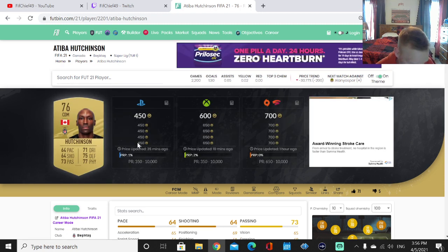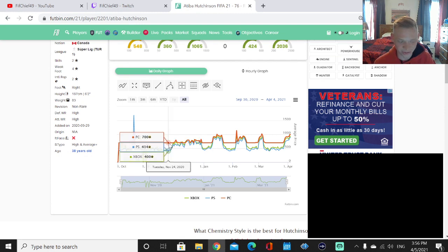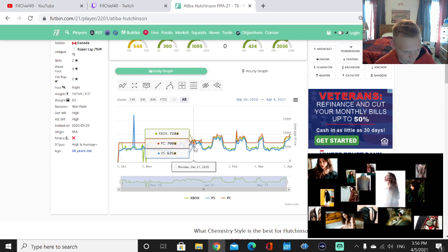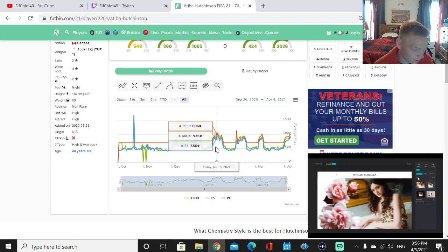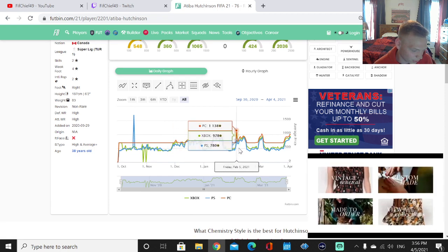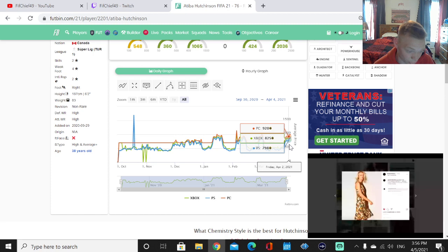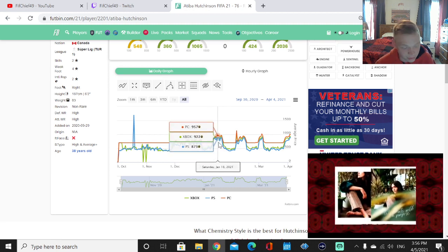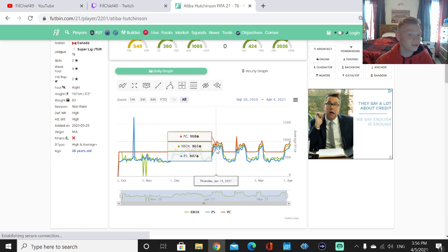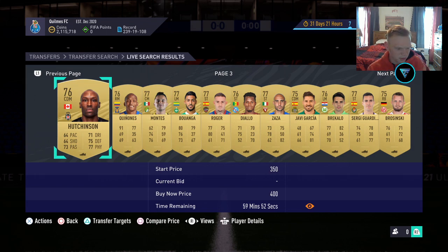So I'm bringing you over to Futbin right now to look up this Hutchinson guy I just showed you. He's sitting there for 400 coins — 450 on PlayStation. If we look at his price graph, you can tell every spot that player picks are released. Look at this spike here — player picks were out, so his price spiked up. Then player picks went away and his price drops back down to 400. Player picks are released again, price goes up. You can see he over-doubles in price when player picks are out, up to about 950.